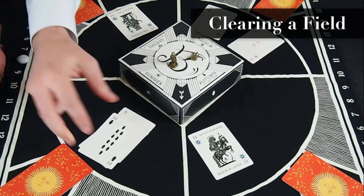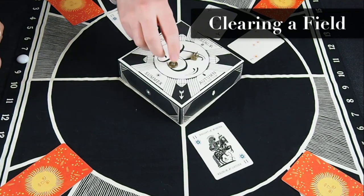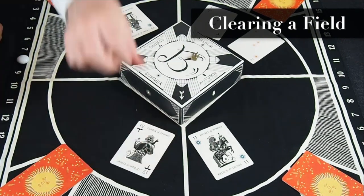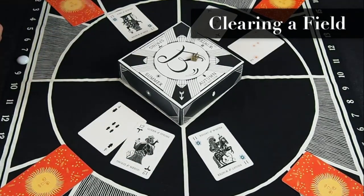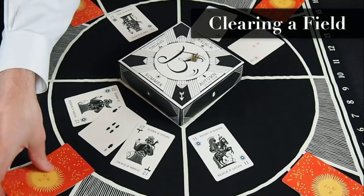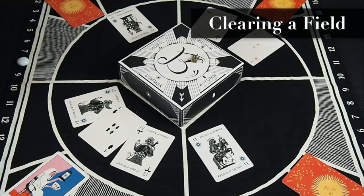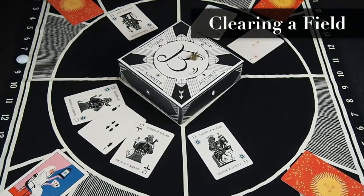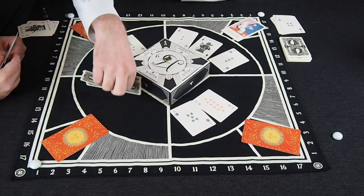When you clear a field, if there is an Ocus token on the Illimat, take it — they are worth an additional point at the end of the round. You then refill the field with three new cards from the draw pile and reveal the Luminary card in that field. Each Luminary changes the rules of the game in a different way, so check the back of the rulebook for a Luminary's effect once it's revealed.